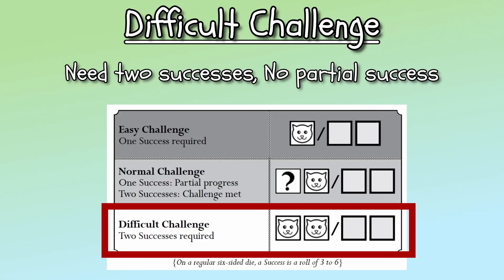In a difficult challenge, two successes are required for the cat to complete the task at hand. There is no partial success rewarded in a difficult challenge. Rolling one failure or one sad cat is considered a complete failure of the challenge.